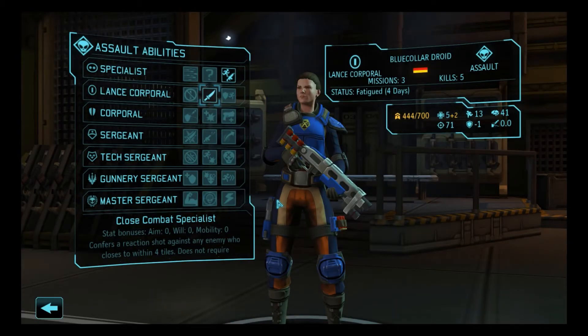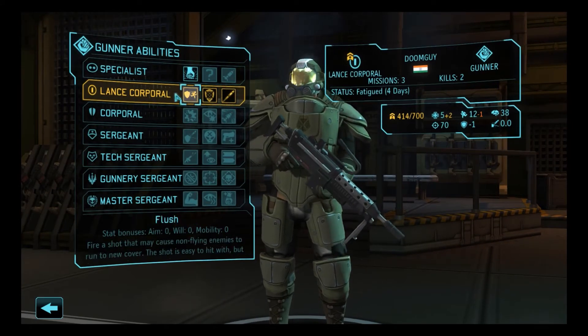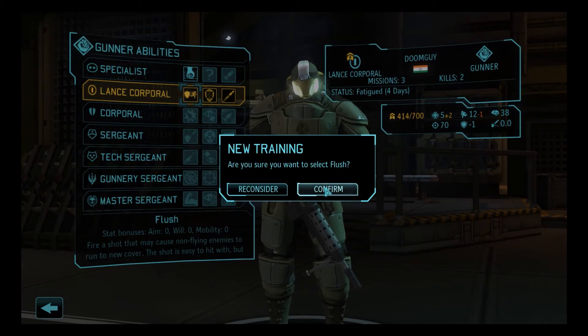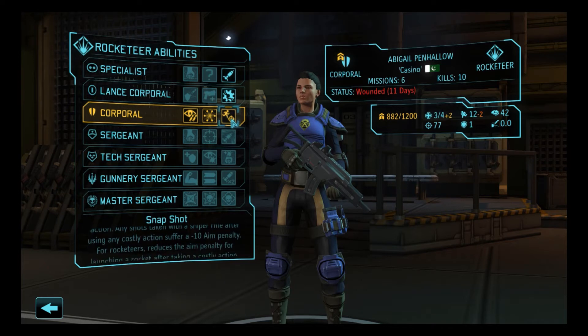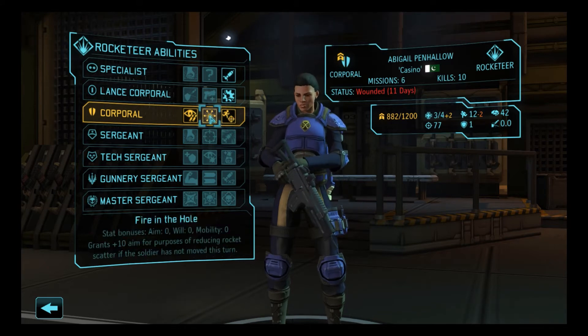Brewcaller Droid — close combat specialist. I like it. Let's get CCS. And Doom Guy — what are we going to do with you? I could turn you into an overwatch guy, and I'm really tempted. I think I'll make you a shredder guy instead. So I'm going to take Flush. After taking a costly action, any shots taken with a sniper rifle get minus 10. For rocketeers — here we are — reduces the aim penalty for launching a rocket after taking a costly action. I think we use that. I think that's pretty invaluable on Penn Hollow.